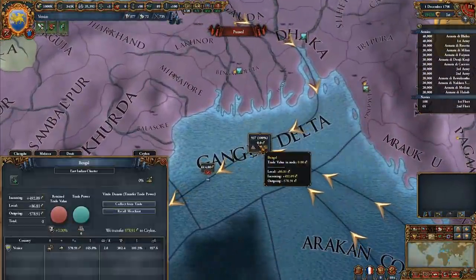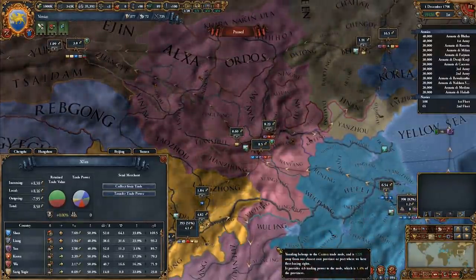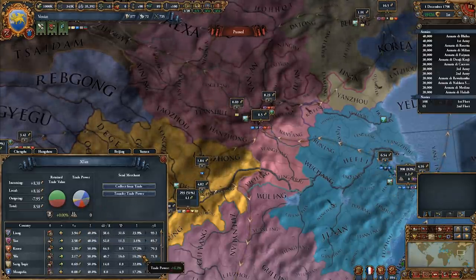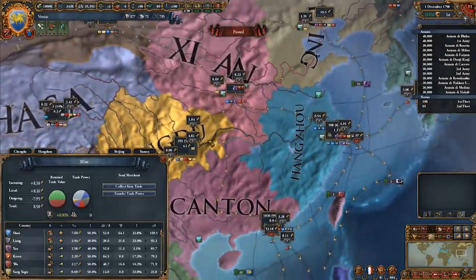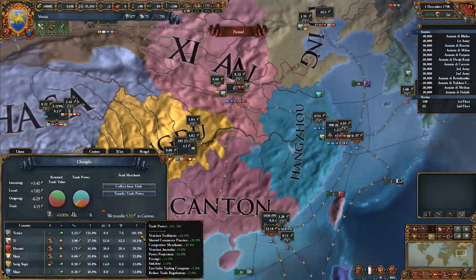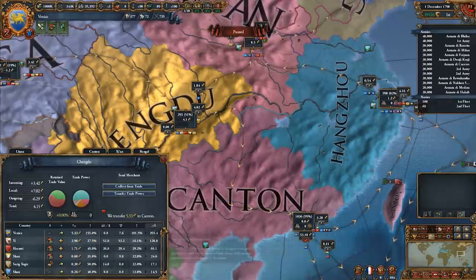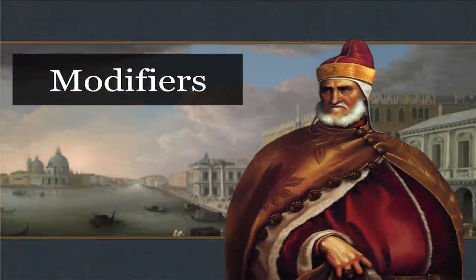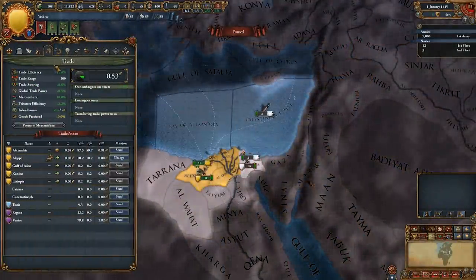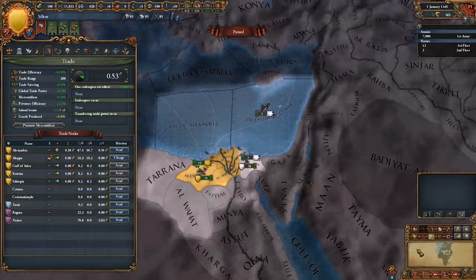And that is the trade system in Europa Universalis 4. Apart from the weirdness of the two levels of competition, it's not all that complicated, especially when broken down into its basic parts. To recap: a province produces goods dependent on its production development, multiplies this by the trade price of the good to get trade value. The trade value of all provinces in a node are added together to get the local node value. This value is swept into the system where nations compete to maximize income by directing value to their home node. One of the most daunting aspects of the trade system is the amount of modifiers, but none of them are that complicated when looked at individually — they just fiddle with the values somewhere along the system.